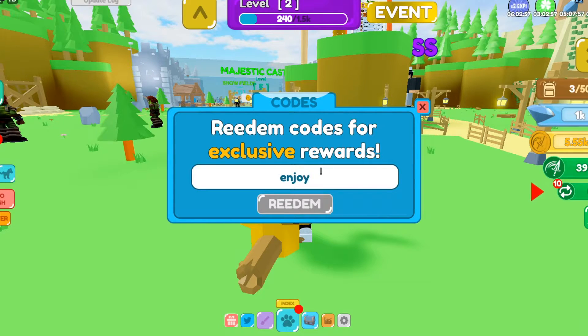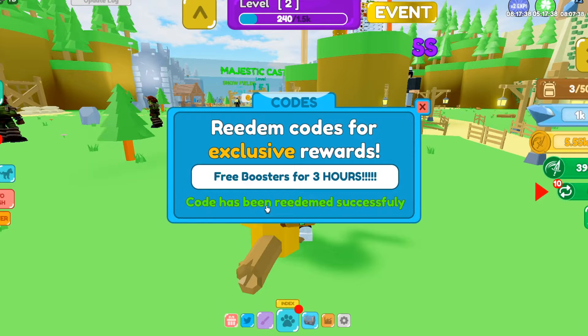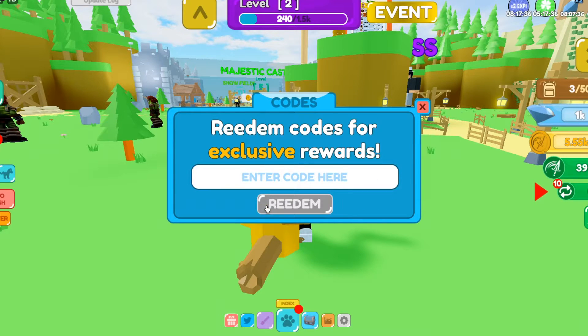The next code is 'EnjoyTheGame' — capital E-N-J-O-Y, capital T-H-E, capital G-A-M-E. Hit redeem and you get free boosters for three hours. Make sure you get that for yourself — that's another working one.